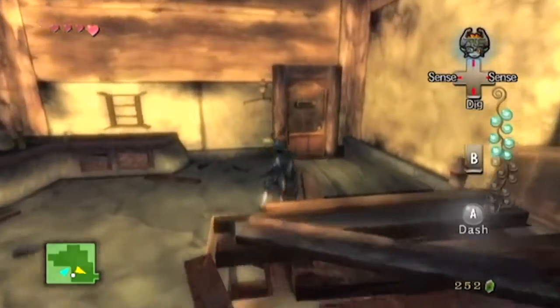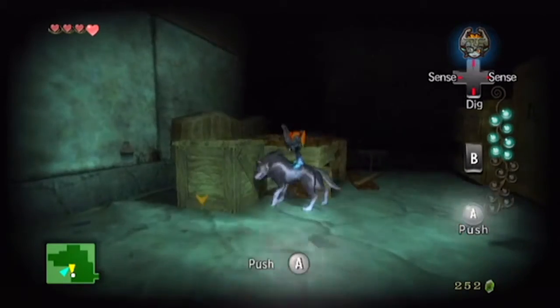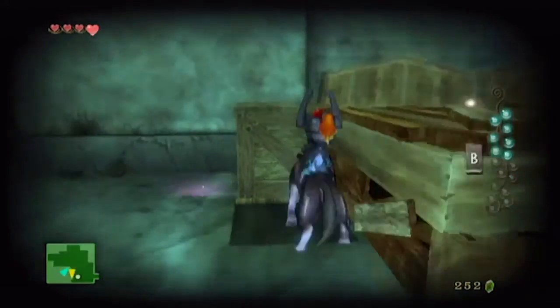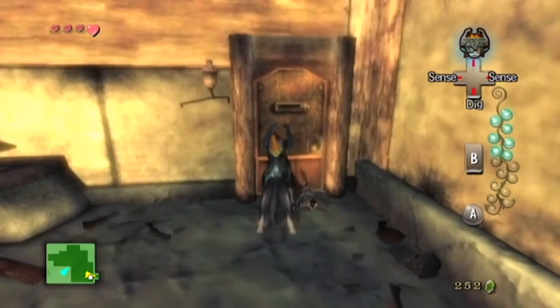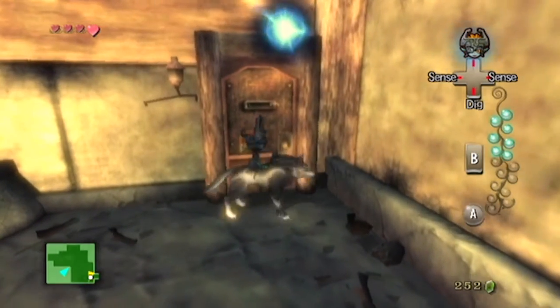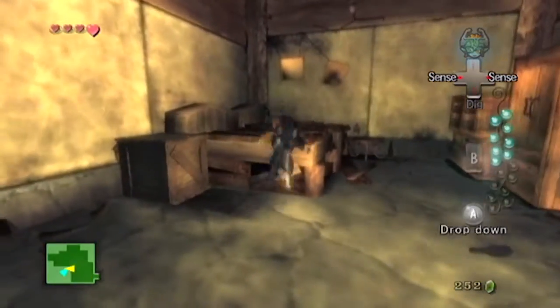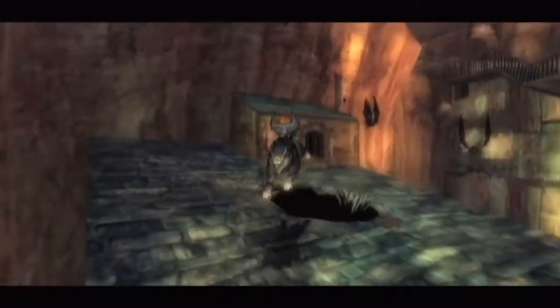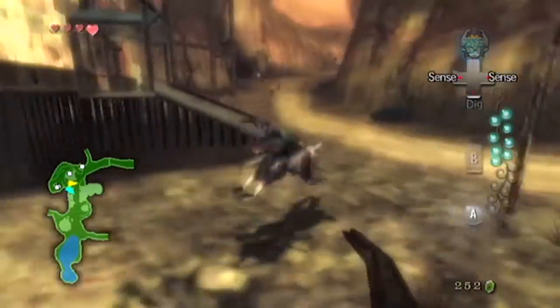You can hear the sound of a shadow insect straight away, and it's under a box. If you just push the box out of the way — there's the little bastard. Let's grab the tear. You're starting to see how this goes now. Head back outside.